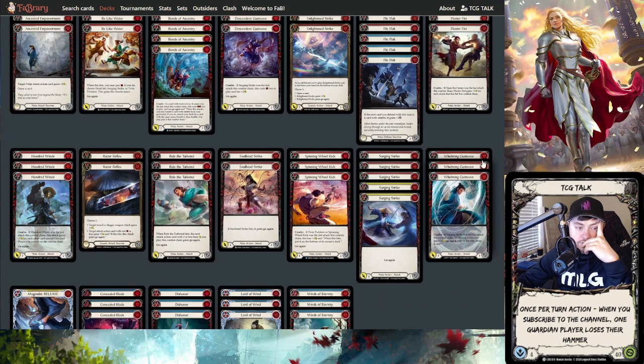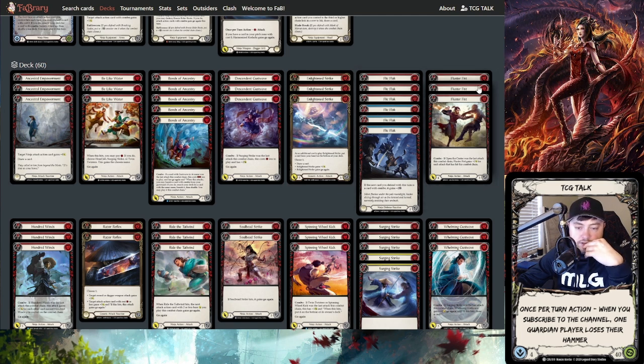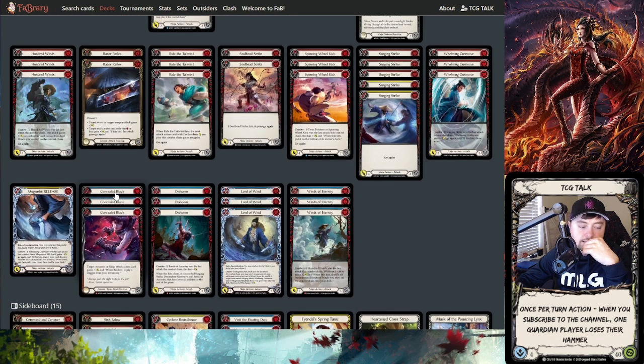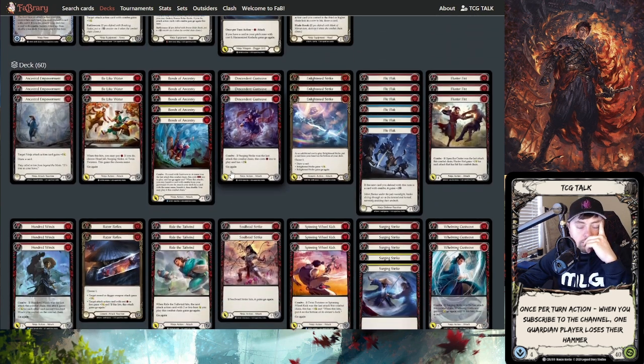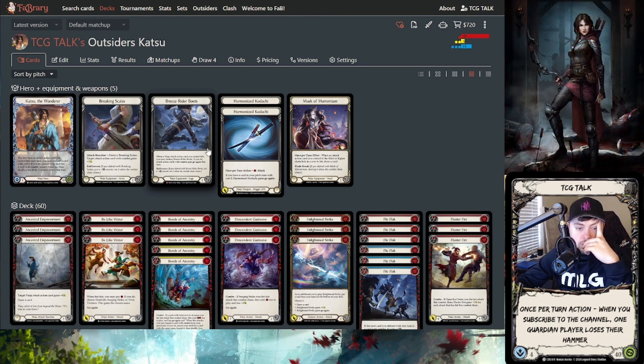The last thing I'll note: this list has about 32 three-blocks in it, which is honestly a little low by normal standards, but still pretty good for how red-line the list is. On top of that, there are six defense reactions which can buff your two-blocks to three or four blocks. So overall I'm really liking the block value in the list as well.